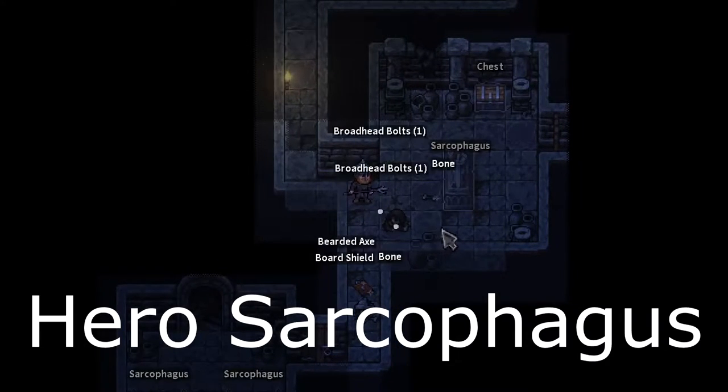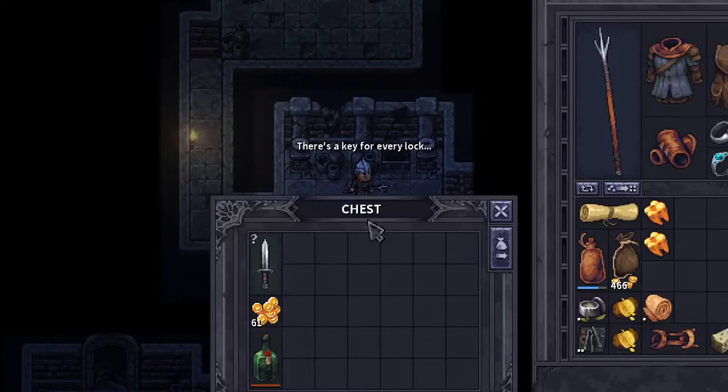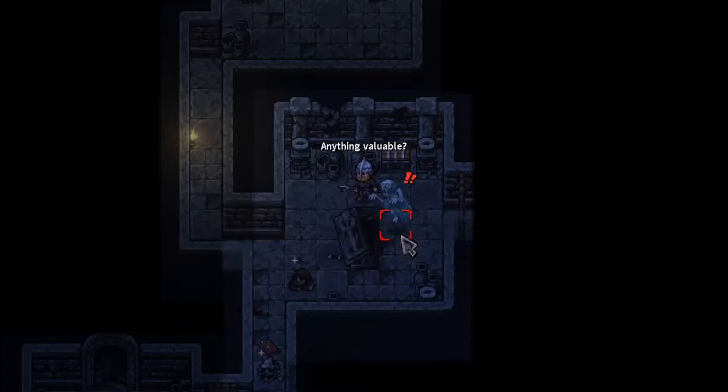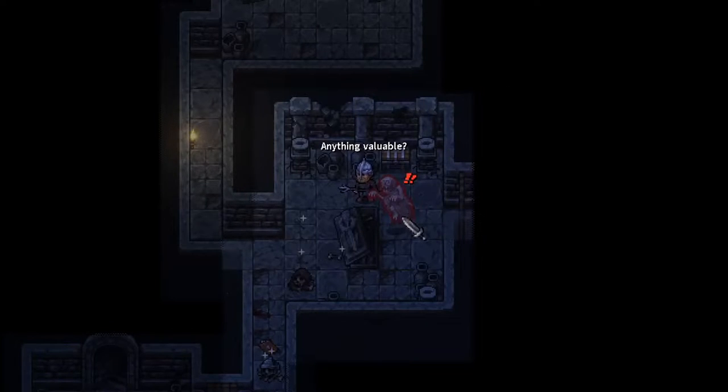Hero's Sarcophagus. The Hero's Sarcophagus is a rare room that will generate in either of the two crypt dungeons. The room is easily identified because the sarcophagus is much larger than the ones you see strewn around the dungeon. These almost always generate a wraith you must battle before gaining access to the goodies inside.